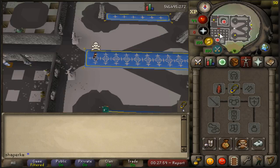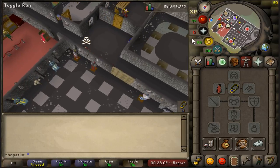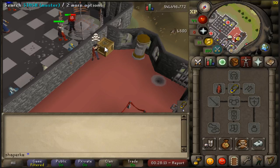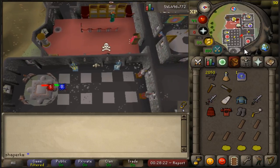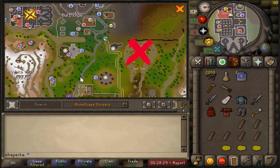We're going to teleport to Burthorpe — you can either use your games necklace or a mounted teleport. Once inside the Warriors' Guild, head to the bank and find the box stash right in a corner here. Fill it in. This is where your dragon defender is going to be stored, so if you're not getting a replacement, this is the one clue where you want to make sure you know where it is. Head on to the next location.